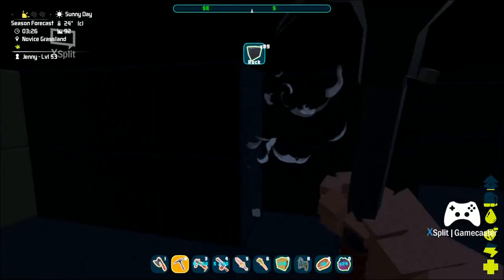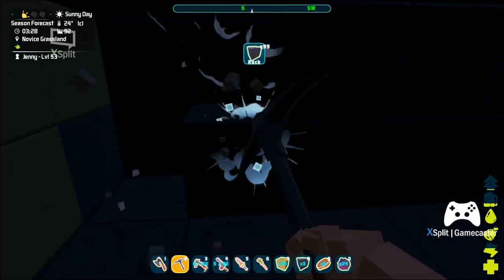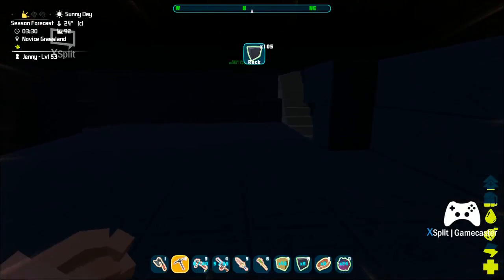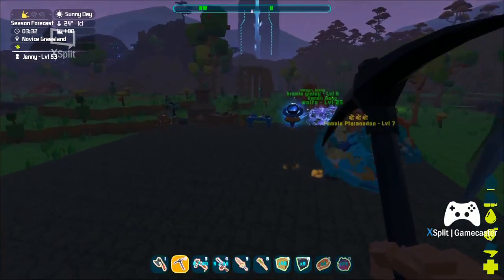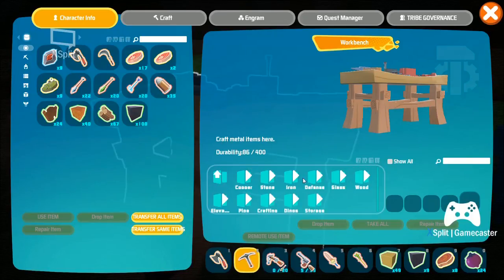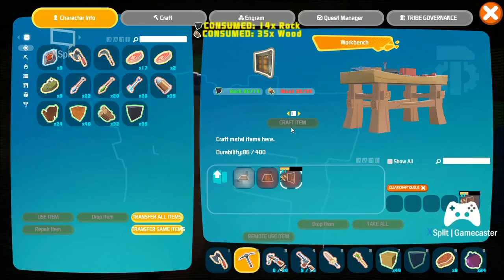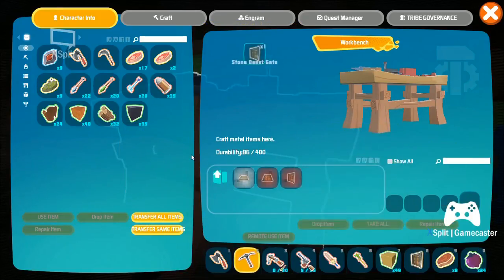Let's go up to a hundred stone - because why not. That should do it. Let's go up and make that stone beast gate. If you guys can hear a voice outside, it's my family on the side.